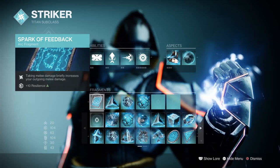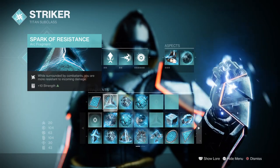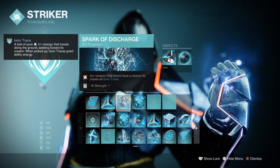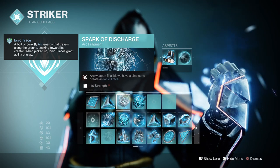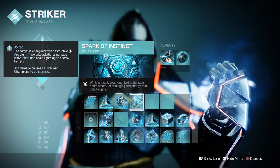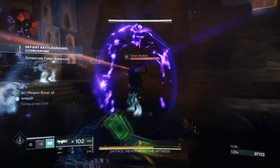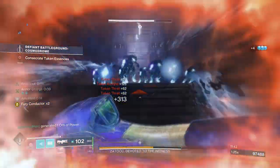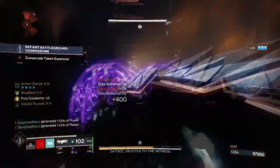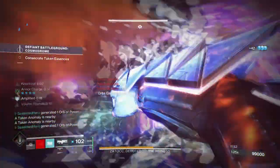For the fragments: Spark of Feedback, where taking damage briefly increases your melee damage by 75%; Spark of Resistance, where while surrounded you are more resistant to incoming damage by 40%; Spark of Discharge, where arc weapon final blows have a chance to create ionic traces; and Spark of Instinct, where being critically wounded emits a damaging arc energy that jolts targets. The most important fragments here are Spark of Feedback, Resistance, and Instinct, as they will all play a major role within the close quarters setup. These will enhance your damage while also keeping you alive as long as possible.